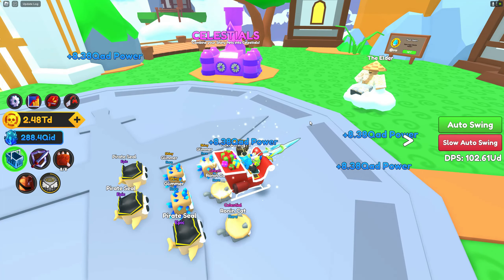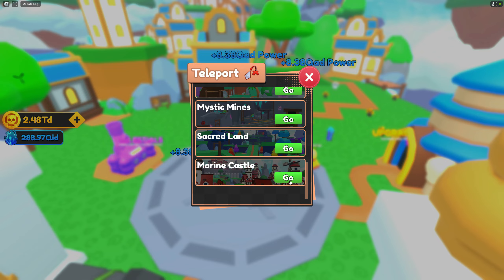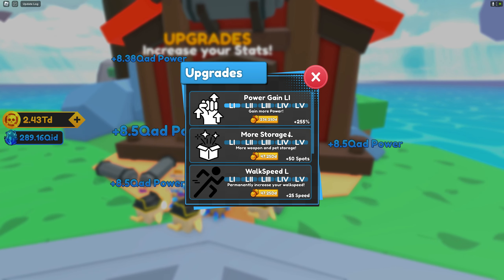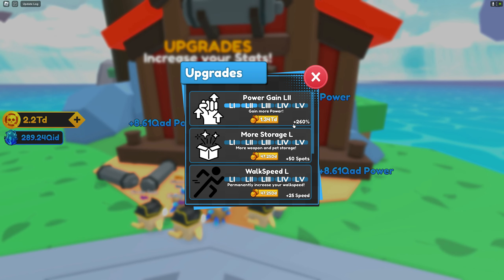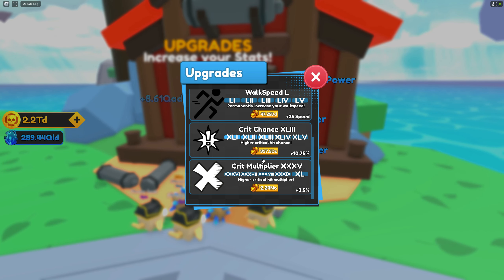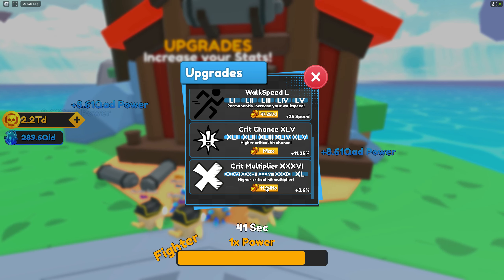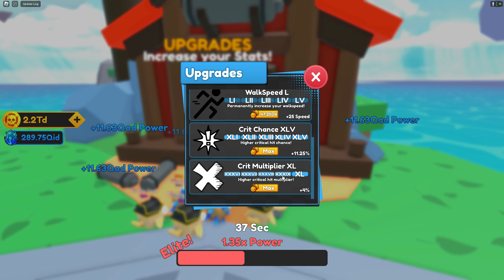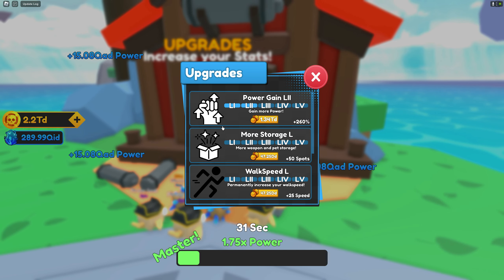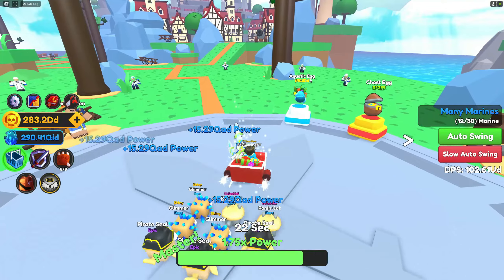Now my power per click is plus 8.38 QAD — that's actually insane. We're going back to Marine Castle because I still have leftover coins to upgrade my power gain. There we go — one more power gain upgrade. Now I'm going to upgrade my crit chance. I maxed my crit chance. Then I'm upgrading my crit multiplier as well — crit chance and crit multipliers are OP, especially for killing mobs quickly. I also upgraded max storage and walk speed. Now I'm left with 283.2 DD to continue my quest.